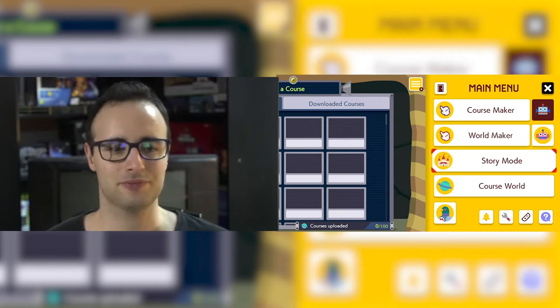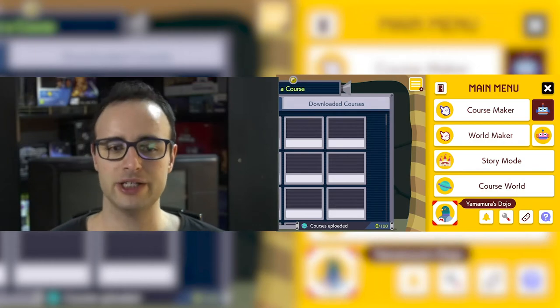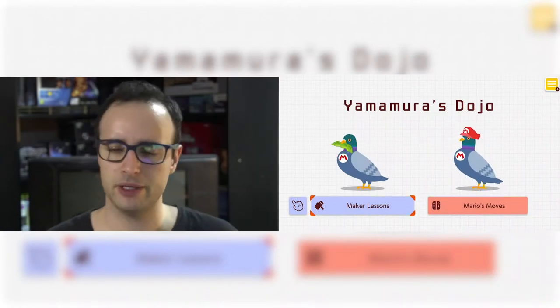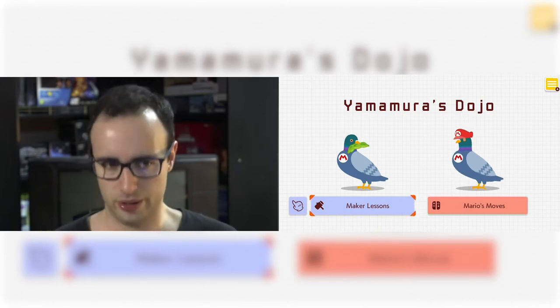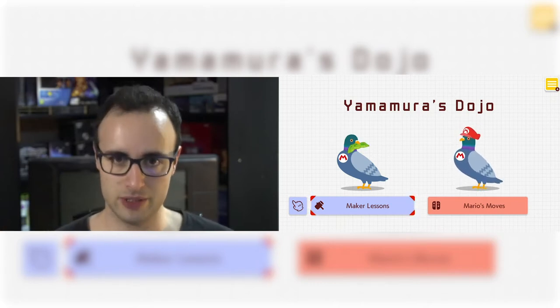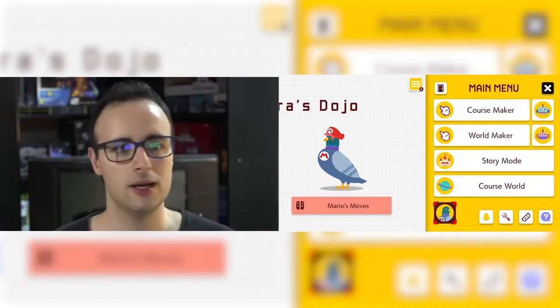You've got this little pigeon, Yamamura, and the Dojo. I'm guessing it's a place where you gain knowledge or information, because these are basically tutorials. The game will teach you about Mario's moves and essentially how to work things out in order to start making levels, maps, and worlds.